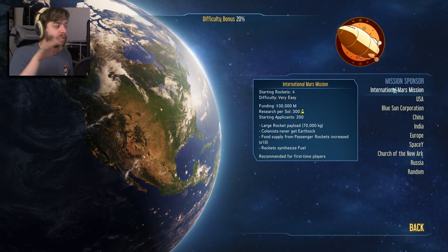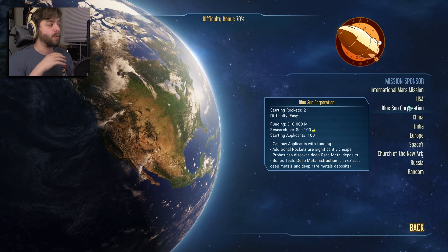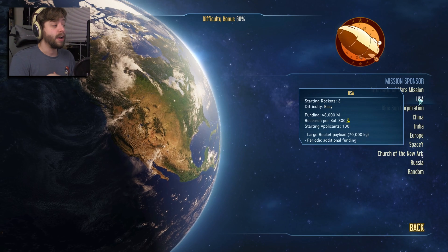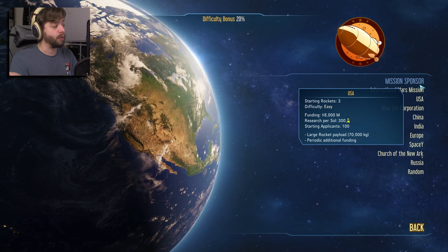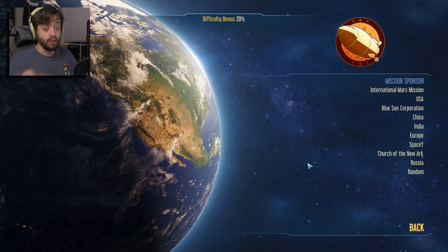I'm not going to play that because I played with that and an easier start — I believe I played USA: $8 million, 300 research, a large rocket and periodic additional funding. But we're going to go into normal. So it goes very easy, easy, normal, and then hard. I am going to go with normal.